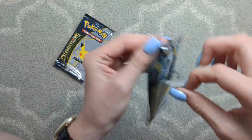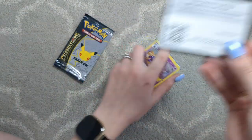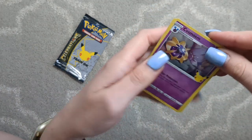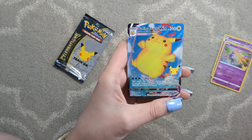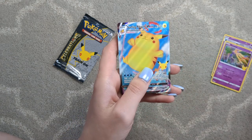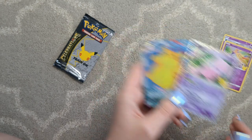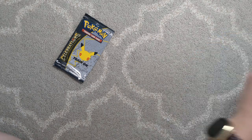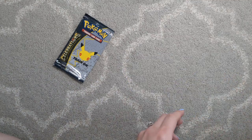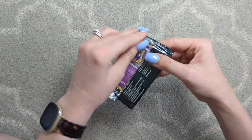Thanks, pack, for opening the worst way possible. Here's your card. We have Cosmoem, Xerneas, Mew EX, and Surfing Pikachu VMAX. Like I said, I think I have this one. I think I need Flying Pikachu, but we shall see. Seriously though, this is awesome. I am very happy so far. This is the Pikachu V I pulled from the last box. I'm just trying to separate cards I don't have and cards I already do.